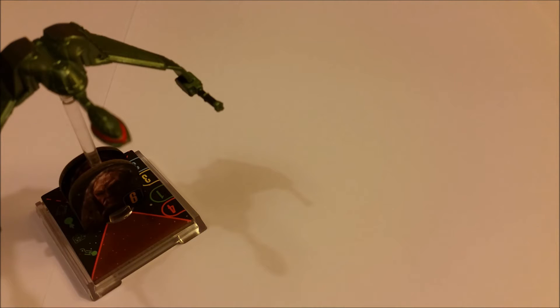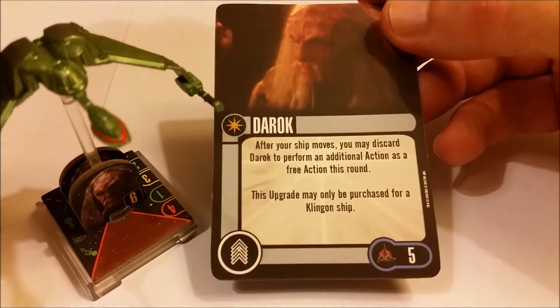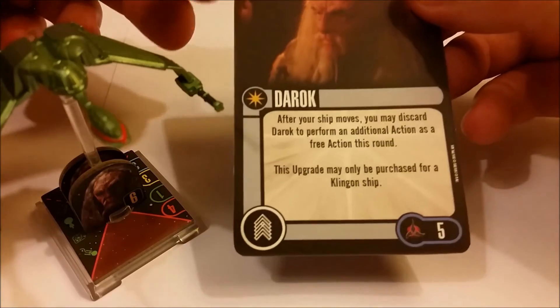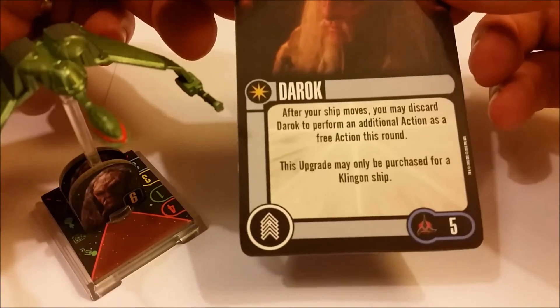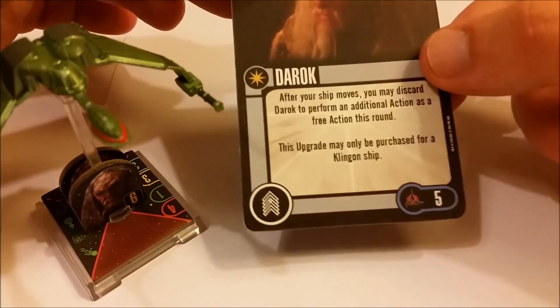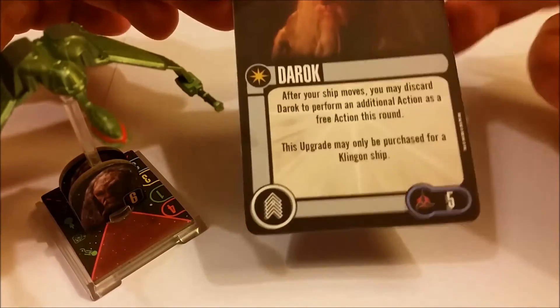Looking in more detail at the rest of the ship — having covered the captains and the ship itself — the one crew option is Darok. Once you've performed an action, you can use him to perform an additional action as a free action, effectively taking anything you want for one turn, but you lose the option of this card again. He costs five SP and can only be used on Klingon ships.